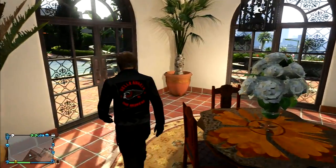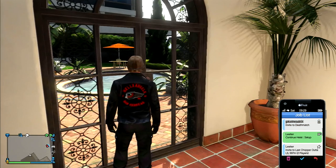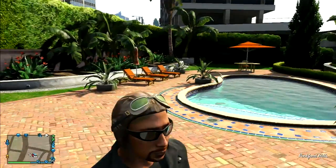And to get out, you just go to the back door and call up a mission — any mission on your phone, without the fog — and just back out of it, and you'll be out.